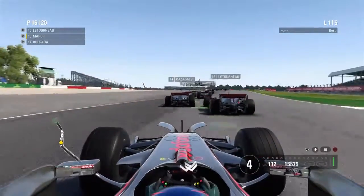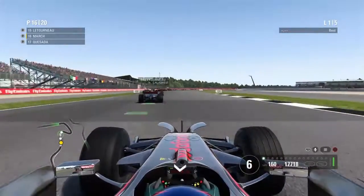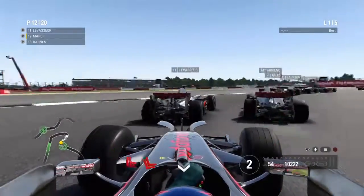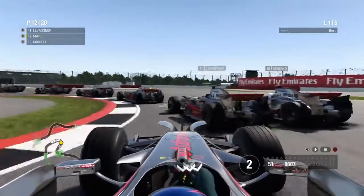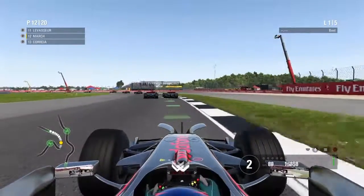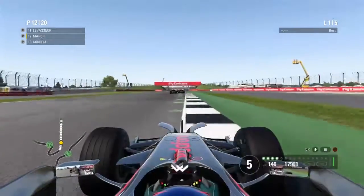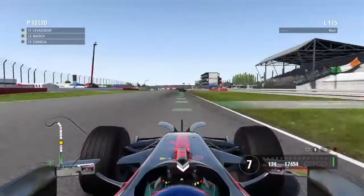Here we go for the Silverstone Classic — and at the moment we've just been mugged off the line as always. We come down to the side and try to get as many people as we can, getting up to 12th. It's a five-lap race, same as it was in Monaco Night.